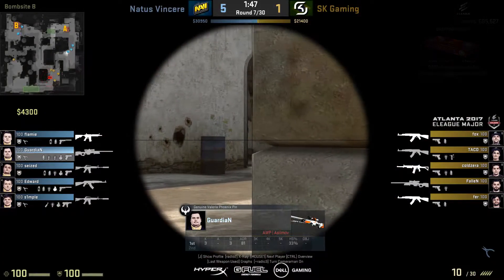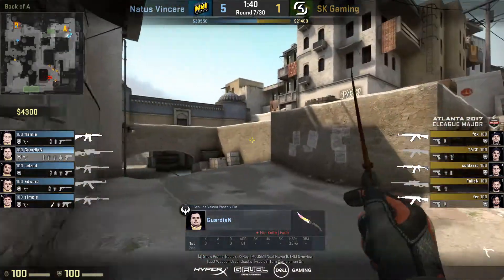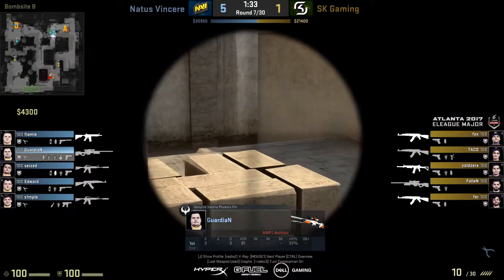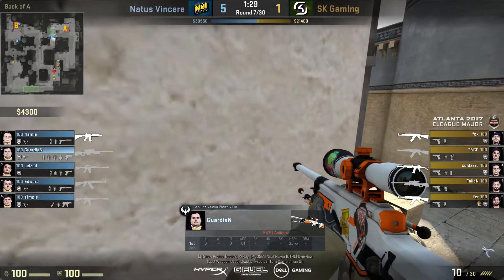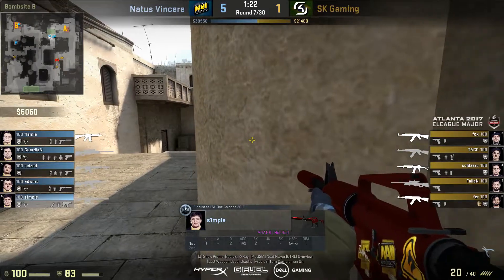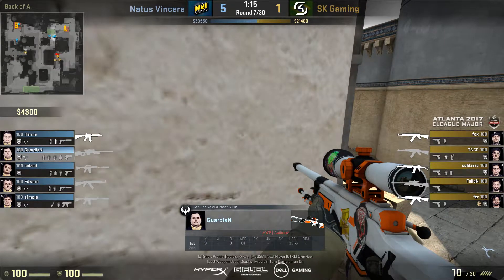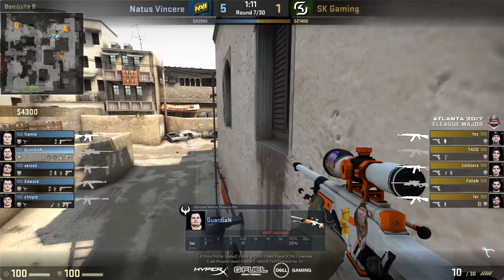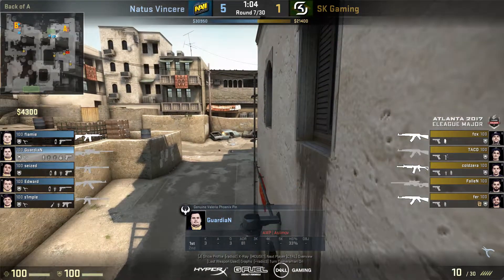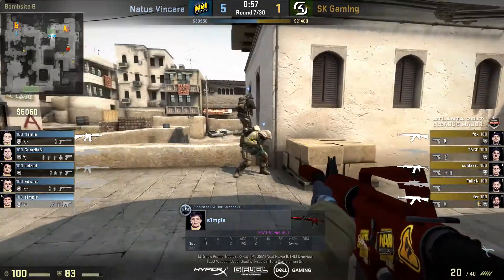From the player's perspective, they go towards long and show a presence there to make it seem like they have a heavy stack — maybe with someone in the pit and Guardian set up with the sniper. But in fact they're faking it so they can come towards the short position and set up for this attack, hoping the T players will be deterred from going long. Edward is looking at the ground so he doesn't get spotted, Simple is jiggle peeking towards long, and Guardian is also jiggle peeking to spot any players coming around. There's not really a threat from players coming from long since T's won't just walk out without using a smoke for the cross, and Simple is watching just in case.